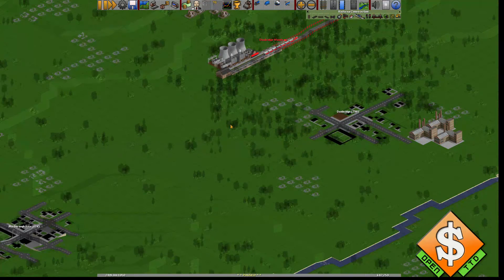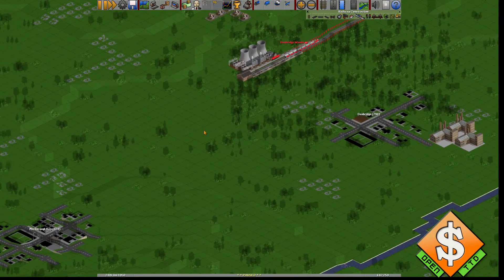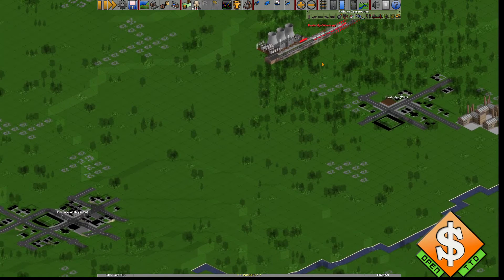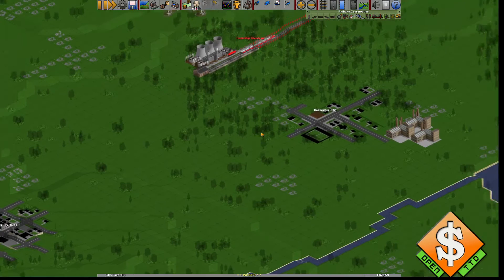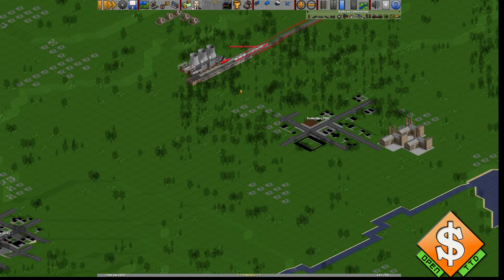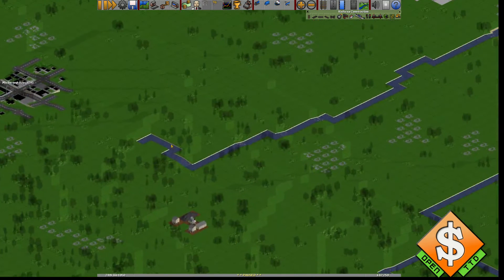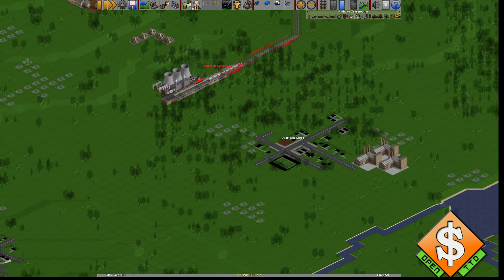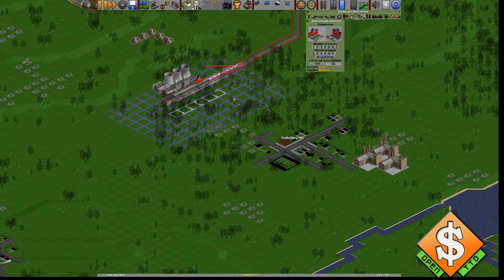Hello everybody and welcome back to Transport Tycoon Deluxe — well, OpenTTD actually. In this little guide I'm going to show you how to make a roundabout, where it's actually a one-way track where everything just goes down and around. I'll build a station here.